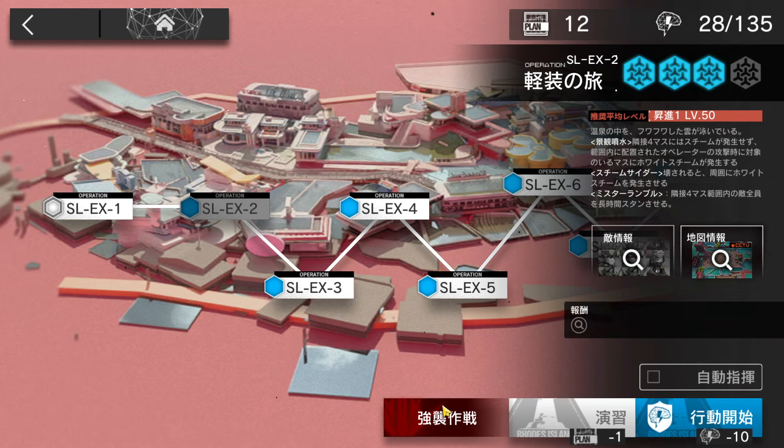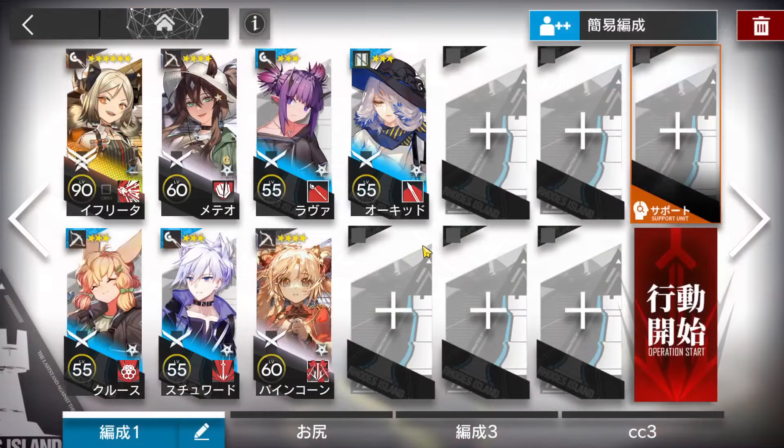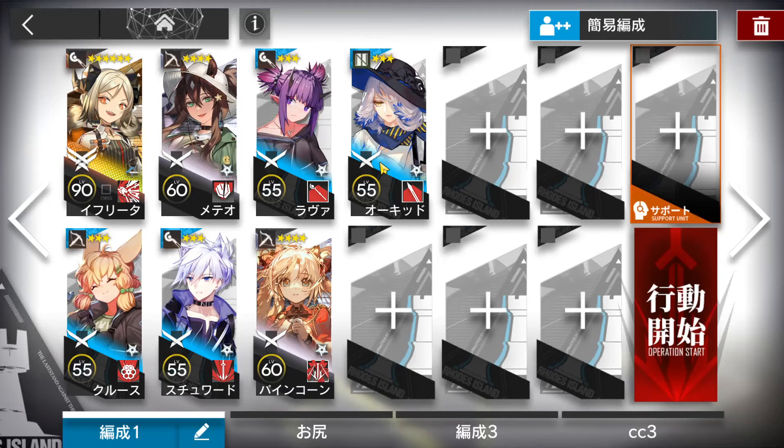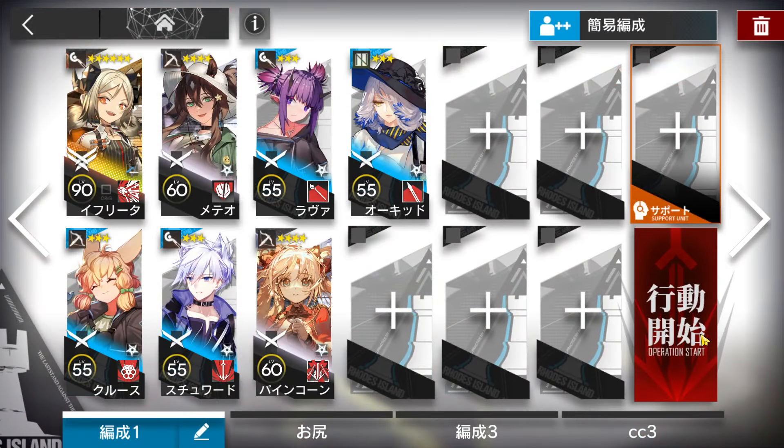Let's clear SL EX2 with the low-end squad. I will directly do it on challenge mode — you can use this strategy for the normal one too. The operators we're going to use: the core operator is Ifrit, then 2 snipers, 1 caster, 1 AOE caster, 1 splash sniper for really good AOE physical damage, and a slow supporter — because these flying ships have really low defense but pretty high resistance.